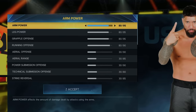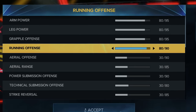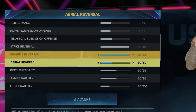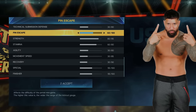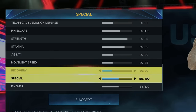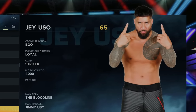With my first 500 upgrade points, I upgraded my arm and leg power to 80, and my grapple and running offense to 80. Then I used 140 points to upgrade my strike and grapple reversal to 80, and my body and arm durability to 50. With my remaining 160 points, my pin escape goes up to 60, strength up to 80, stamina up to 60, and special and finisher to 55. That makes Jey Uso a 65 overall.